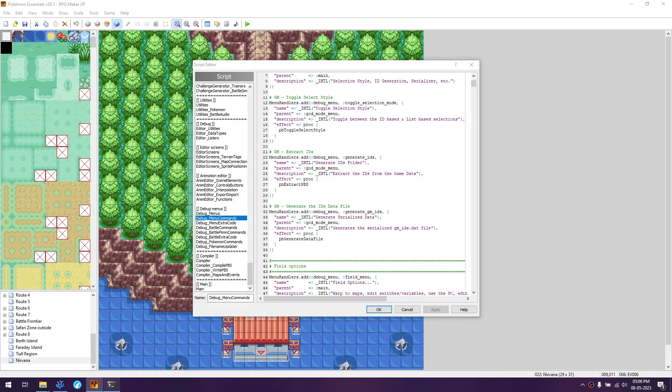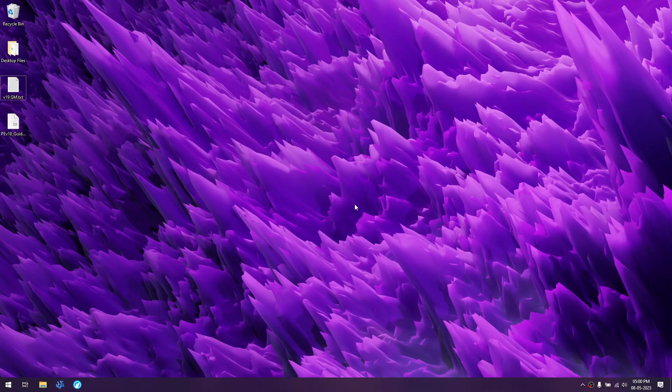That's version 20 of essentials god mode. If anything was missed, let me know and I'll add a new video or put it in the description. For errors or questions, join the Discord server and ask directly. Note: accounts created within the last 24 hours will be automatically banned by the server, so you'll need to use an older account.